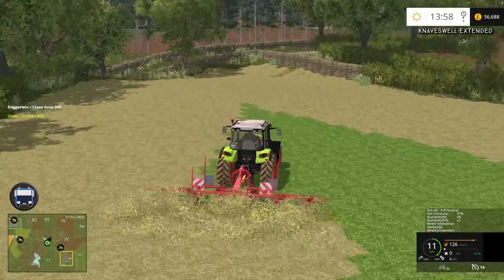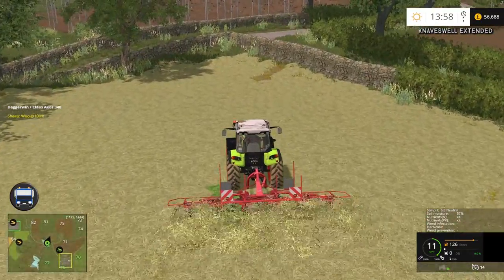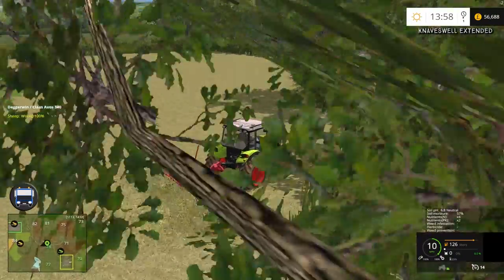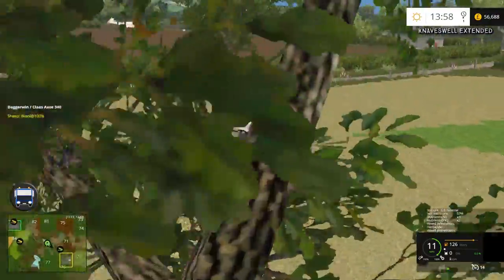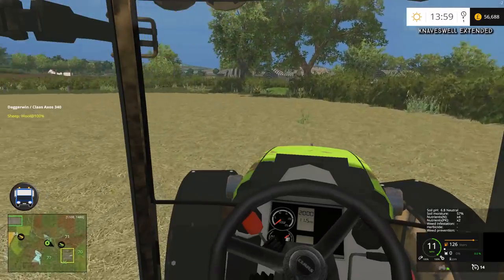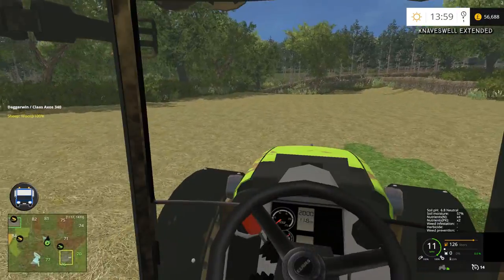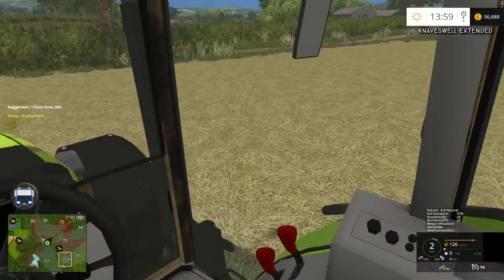There we go — the famous square we're left with as usual, which comes down to the shape of the field in the first place. Basically if you haven't got a square field, you kind of get the square — well, it's a triangle actually. And that is us done. We need to take this back over to the yard behind us, fold it up, and switch it all off.